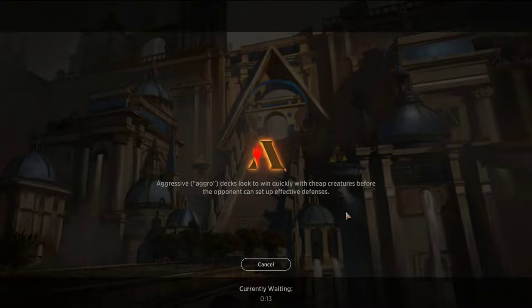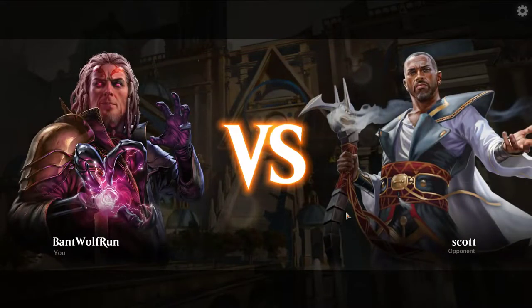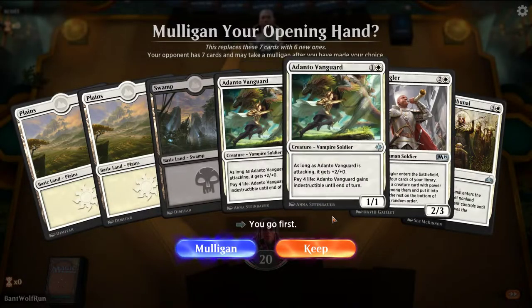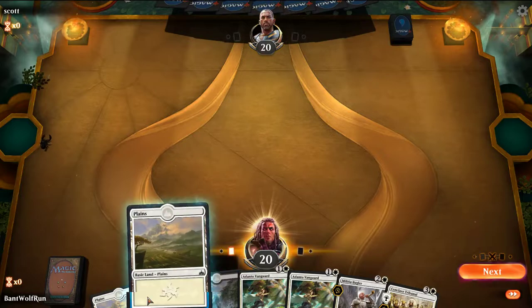Chain Whirler is probably an issue for the deck — you really want to get out a Lord in that case. Even something like Legion's Landing, the 1-mana enchantment that creates a 1/1 Vampire, is really good for this deck. Those are other upgrades you can make.